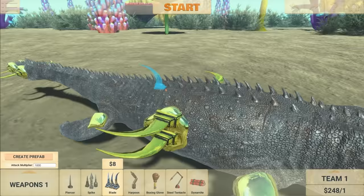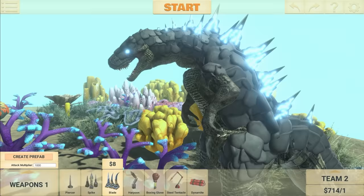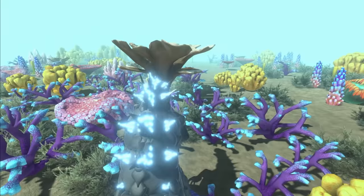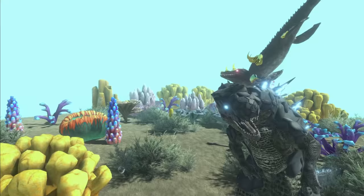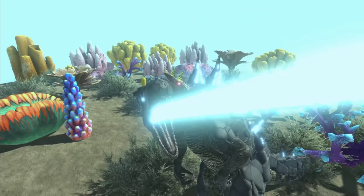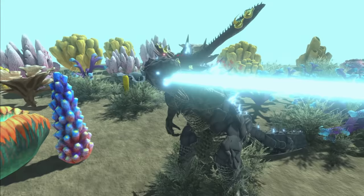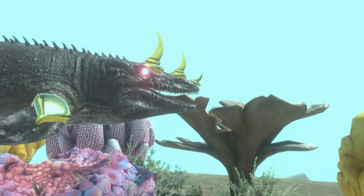Now let me show you how confident I am in my custom Mosasaurus — I'm going to make him fight Godzilla. Can the Mosasaurus take down Godzilla? Let's find out. Take him down! This is epic. Godzilla doesn't stand a chance against my custom unit. Should be dead any second now. And there we go. I would say he's pretty overpowered since he can take down Godzilla.